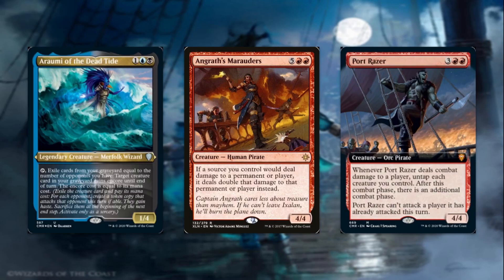Arumi of the Dead Tide, for three mana, is a 1/4 merfolk wizard — so it's not a pirate, but the effect is so good in our deck that we had to include it. You tap it and exile cards from your graveyard equal to the number of opponents you have, and target creature card in your graveyard gains Encore until end of turn, with the Encore cost equal to its mana cost. We've already talked about how good Encore is with Obeka. Being able to pull out any pirate from our graveyard and create a copy for each opponent is ridiculously good when you don't have to exile those tokens at the end of the turn — you can just keep them around.